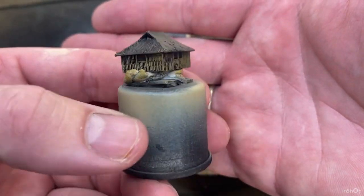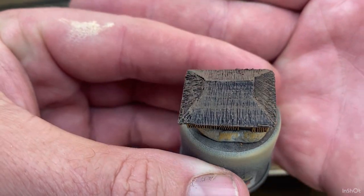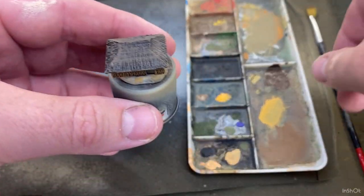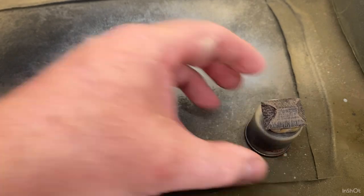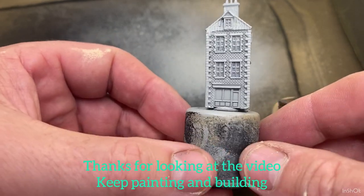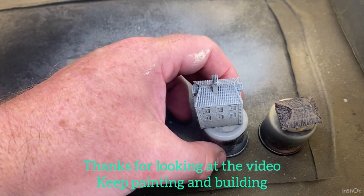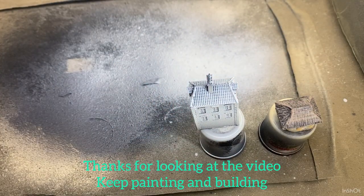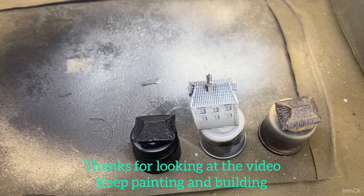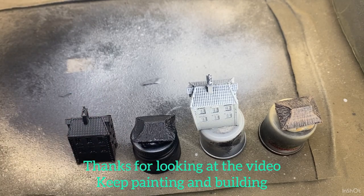That's the start of our bamboo hut - that looks good for our initial colours. We'll weather that down a little bit more. So that's the bamboo hut started, and that's our grey-coated stone building for the mortar colour between the bricks, the primed bamboo hut, and the primed two-story building as well. That's it for this video - thanks for watching, plenty more coming up. We'll get another video out tomorrow. Thanks so much to everyone who's checked out the channel - see you in the next video.